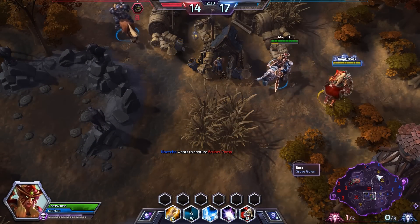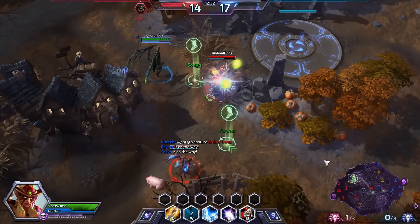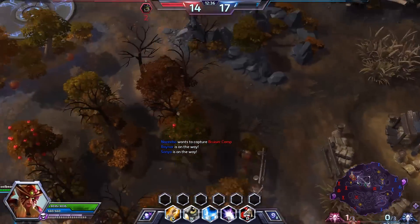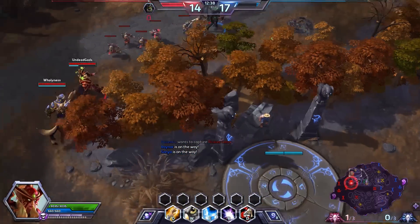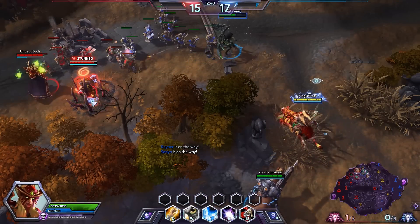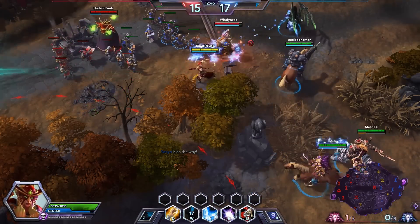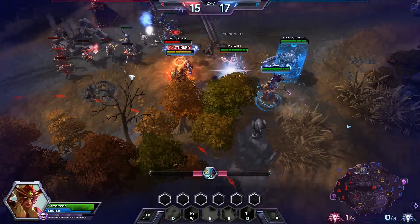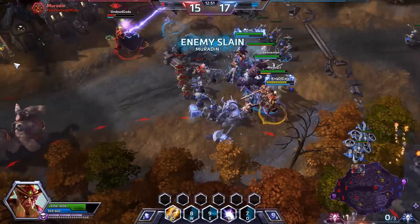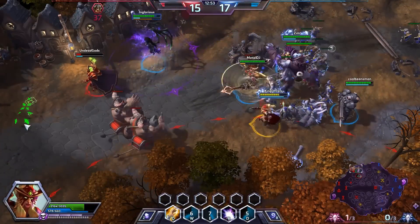Kael'thas is in a lot of trouble and is going to die. We make our way up to assist — Raynor, myself, and Sonya all have the same idea. We're trying to come in and help. She does manage to run away. We go right behind her — good setup. We throw an owl and here comes Hunter's Mark on Muradin. He's taking a lot of damage — I don't think he's going to be able to run away. Our stun picks up the kill and now we're running really deep behind Kael'thas to try to get another.